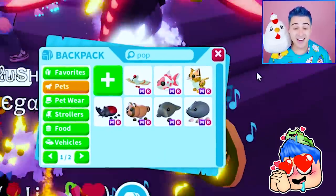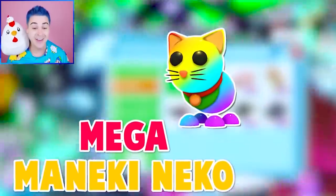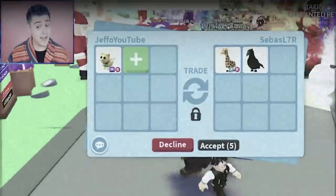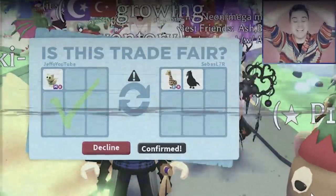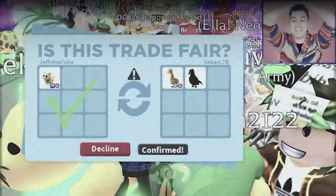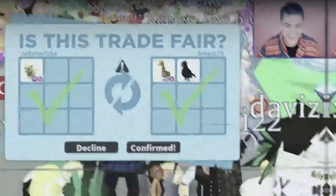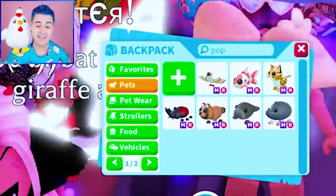We still have a lot of these Mega Japan Egg pets. I don't know if you guys remember — we traded the Mega Neon Maneki Neko Cat for what I thought was a really good offer. We were trading it and got a no-potion crow, which is great. But we traded all the legendaries away, and you guys are going to see every single trade in this video.